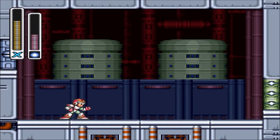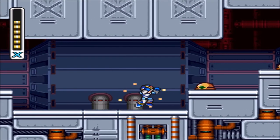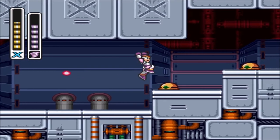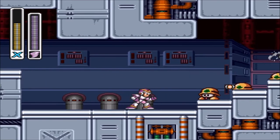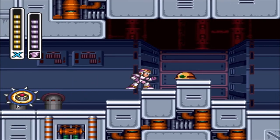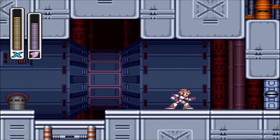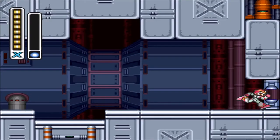Some Mega Man games put you in a room where you go to a teleporter and face a boss in their room. But in this Mega Man X, you face off against the Maverick bosses while you progress through the level. Boomer Kuwanger is the only Maverick boss in this stage — we're gonna pretty much face off against every single Maverick boss in Mega Man X again.